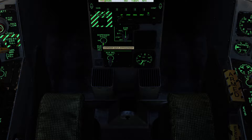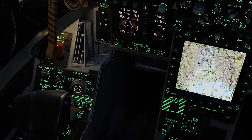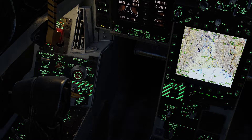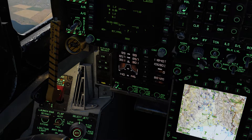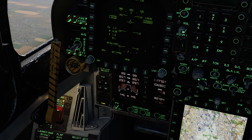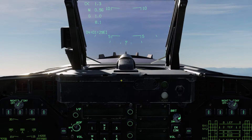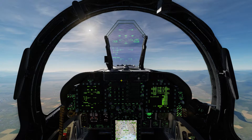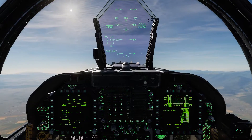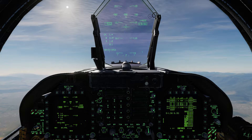Second, click on — that means it's automatic. If it detects a threat, like if a missile is launched at us, it's going to either dispense chaff or flares depending on what the threat is. None of this is going to work unless you press master arm on. So we've got master arm on and everything set up as far as ECM goes.